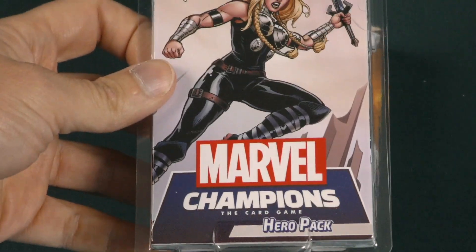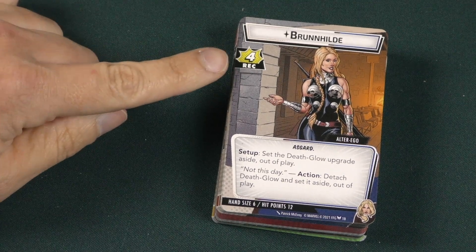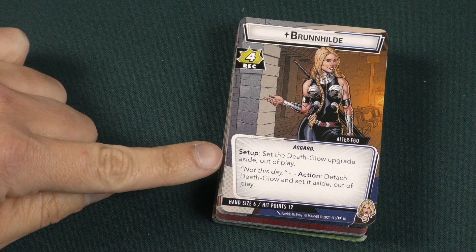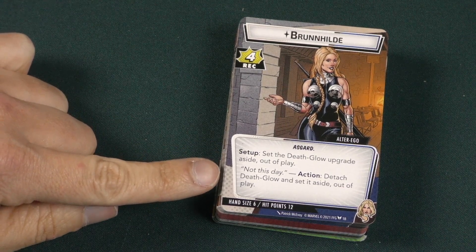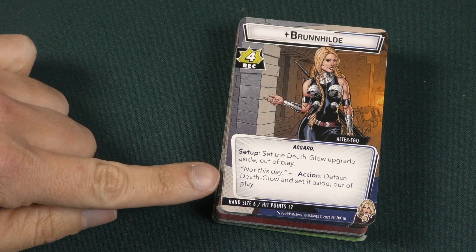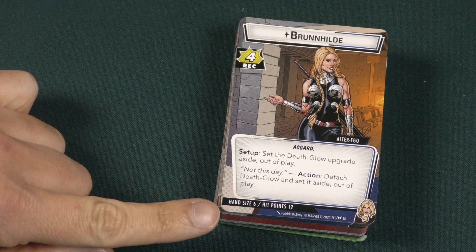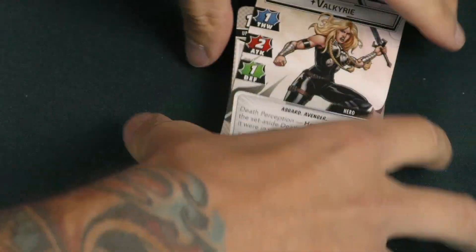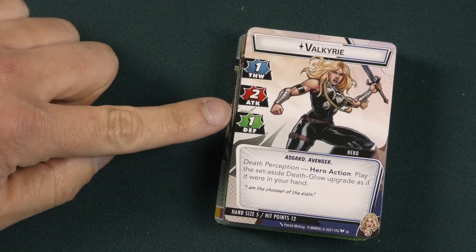Valkyrie starts as Brunhilde, which has four recovery. Set aside the Death Glow upgrade out of play on setup. There's also a 'Not This Day' action to detach Death Glow and set it aside out of play. She has a hand size of six and twelve hit points — pretty good. On the hero side, Valkyrie is one thwart, two attack, one defense.